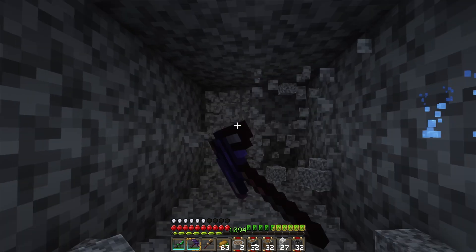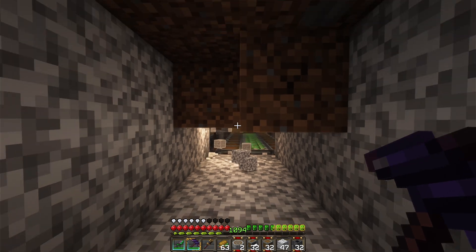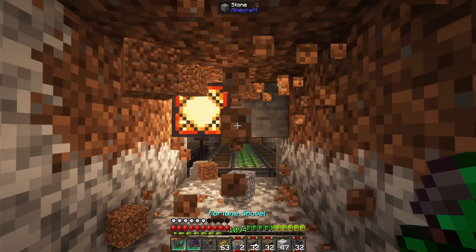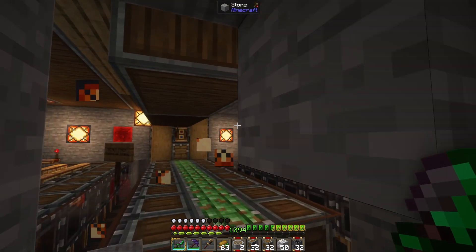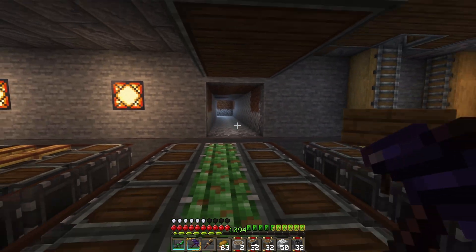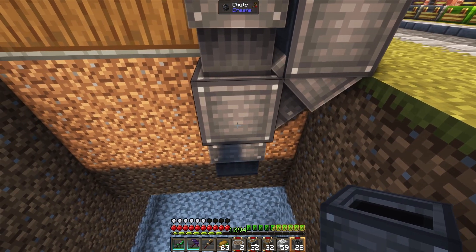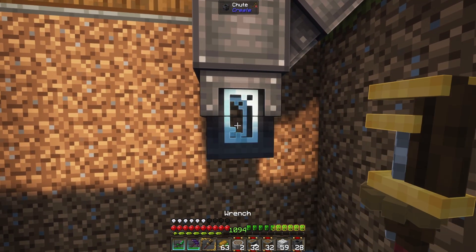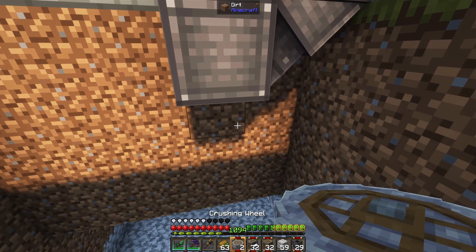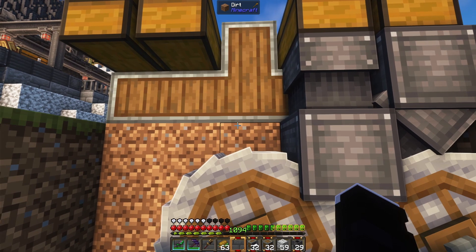I dug down to the level where the storage system is - it should show up at any moment now. There we go, excellent. So now I just need to move items all the way down into here. But first we gotta process all of those items, which for the crushing side basically means connecting a couple of chutes and then placing the crushing wheels beneath them. That's basically all it takes to recycle with the crushers.